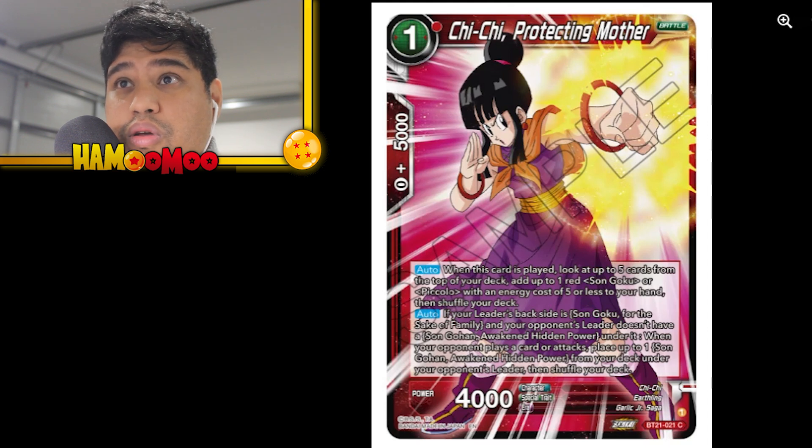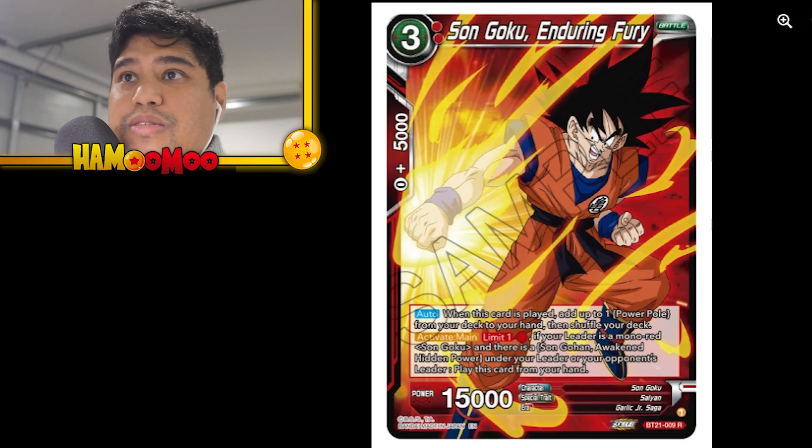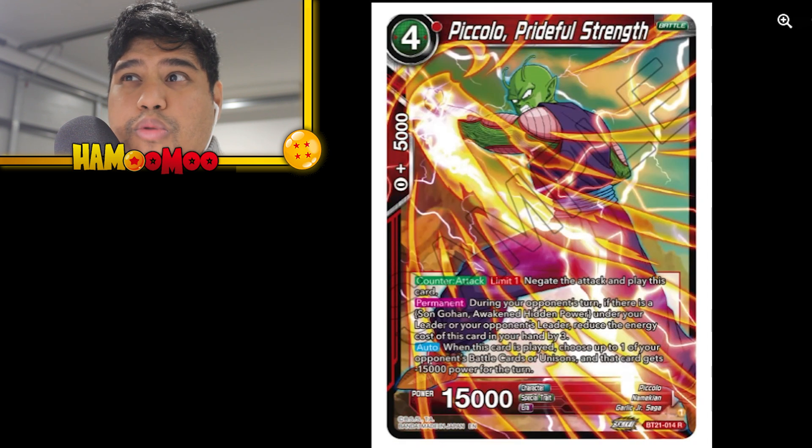Essentially it's a typical look-up-to-five-cards mechanic where you find which card you want — either Goku or Piccolo. That's kind of the newer way of trying to bring out cards instead of having to just gamble and hope you can pull a card you're needing in the game. Pretty cool. Then you got the Power Pole — the effect is: when this card is played, add up to one Power Pole from your deck to your hand, then shuffle your deck. Very cool. I personally don't think I'm going to build Goku Red.